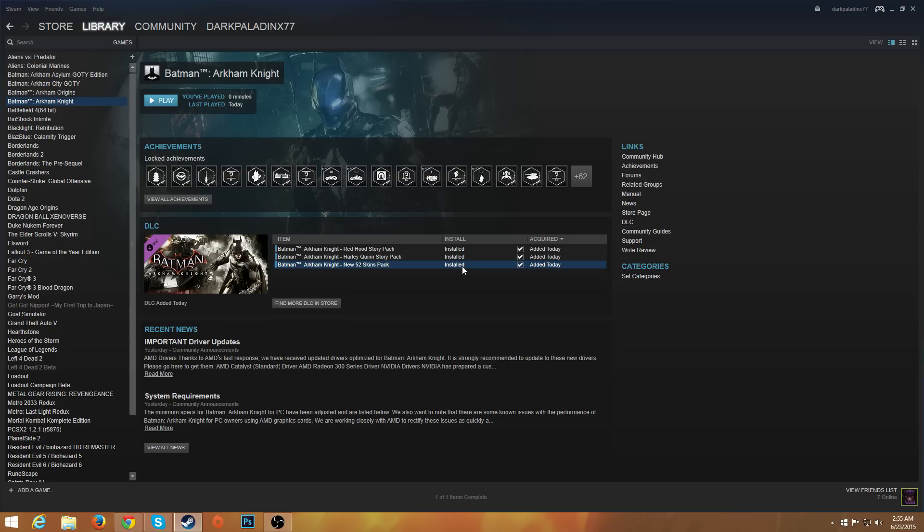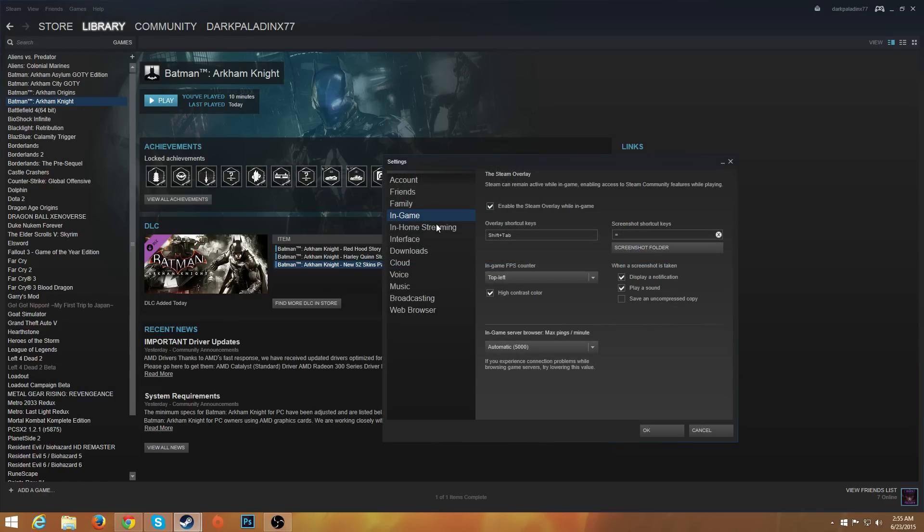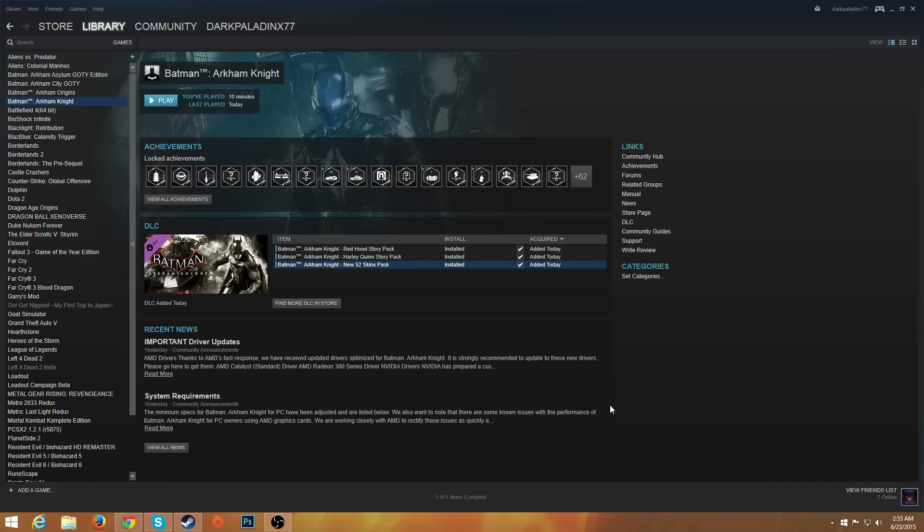To enable the Steam FPS counter, go to your Steam Settings, then go to 'In-Game.' If you have the latest version of Steam, you'll see 'In-Game FPS Counter' — I have mine set to top left. I also heavily recommend checking 'High Contrast Color,' which makes it that green color you saw. Without it, it'll show as white. Either way it's preference, but the green is easier to see in-game.